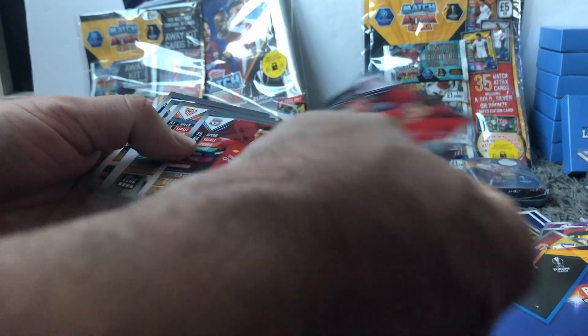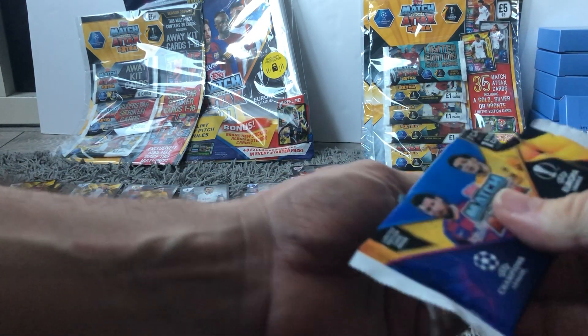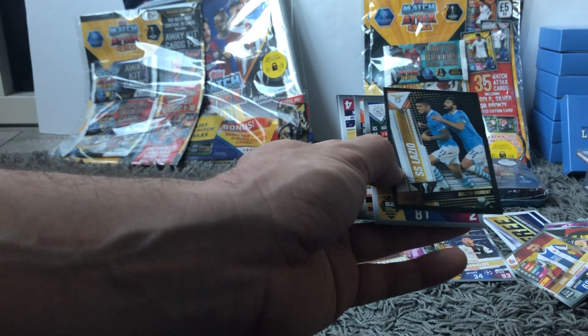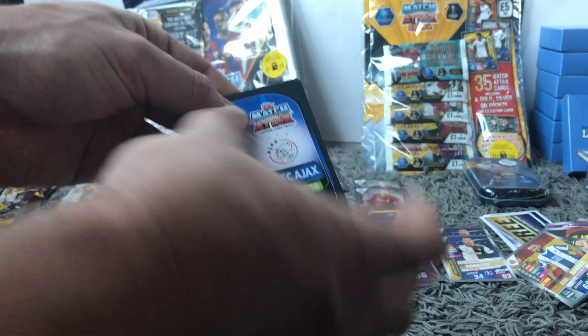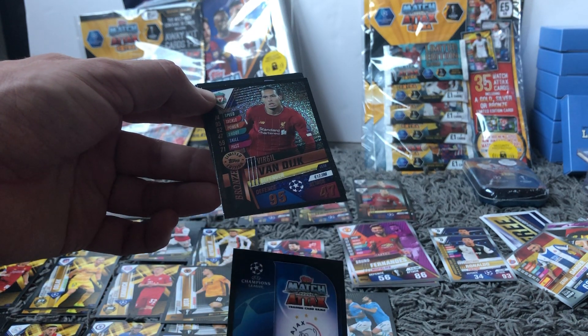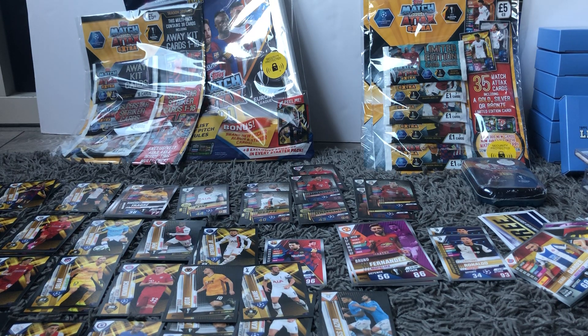Then Jota again for the sticker card, and in here we have just base cards - not got a problem with that. Like I said, we've got two limited editions from this pack. Fingers crossed, this is a Lazio sticker card - again, one that we need, high number 47. If we do a little bit of a slow reveal... no bronze. Another bronze Van Dijk. But like I said, the fact we've got the Silver Lewandowski more than makes up for that.